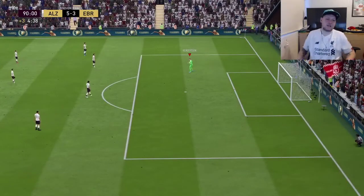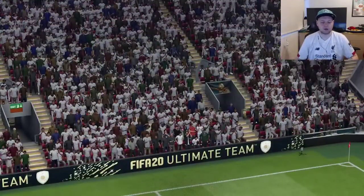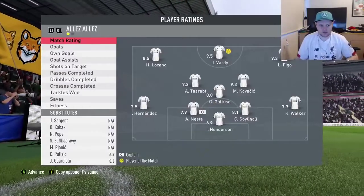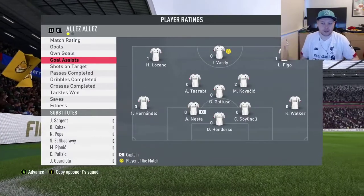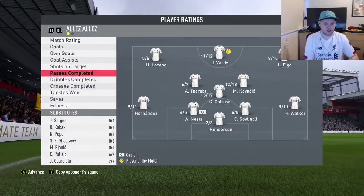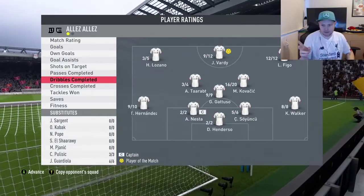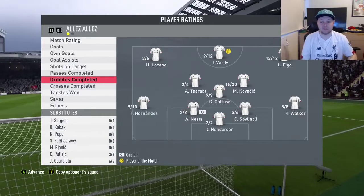Henderson collects, that's full time. I think Henderson may have made like one save because all of his goals conceded were from squares. Let's look at the stats: Vardy got two goals, Kovacic one, Vigo one. Two assists from Kovacic, one from Vigo. Kovacic had 6 shots on target out of 6, and 13 out of 18 passes completed. 16 out of 20 dribbles completed for Kovacic.